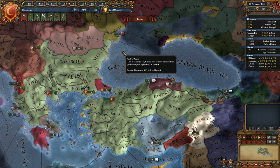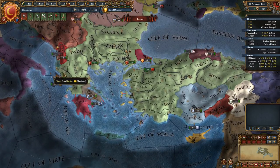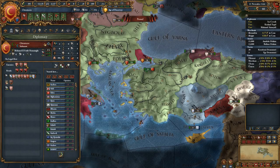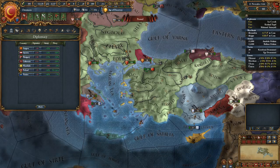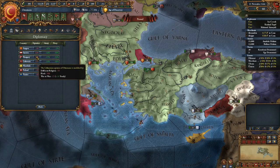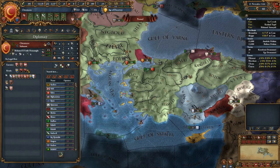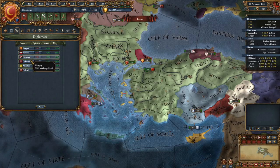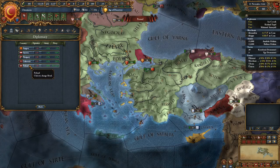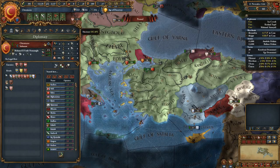We've got these little flags down here — we have too few rivals. It says Hungary, Lithuania, and Austria are my main rivals right now. I can choose any of these. I think my first rival will be Venice, my second will be the Mamluks, and my third will be Lithuania — that's probably the better option there.